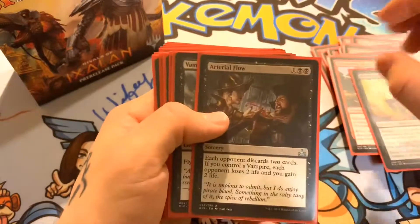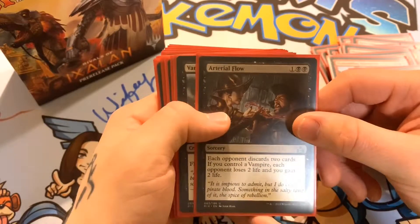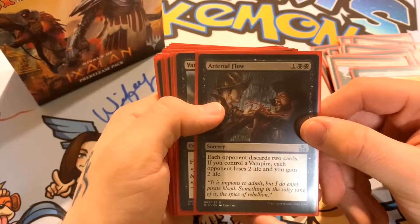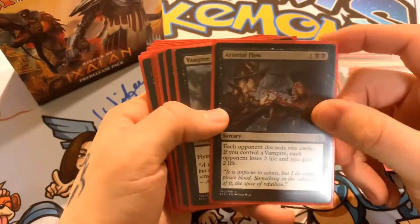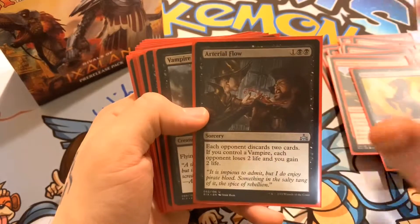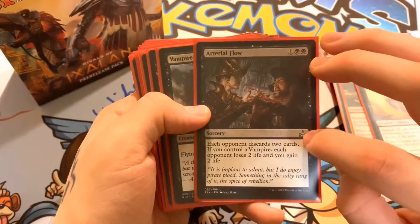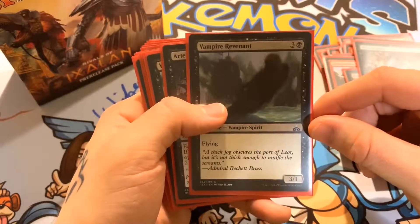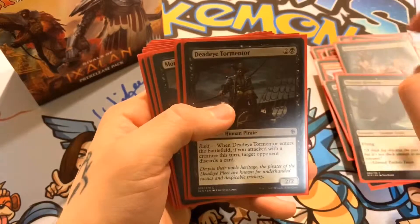We have Arterial Flow — two black and one of any color. Each opponent discards two cards; if you control a vampire, each opponent loses two life and you gain two life. That's why I added some vampire cards for the effect of this card — it still has that decent ability of discarding two cards, plus the vampire bonus. We have Vampire Revenant, a 3/1 flyer for four mana.